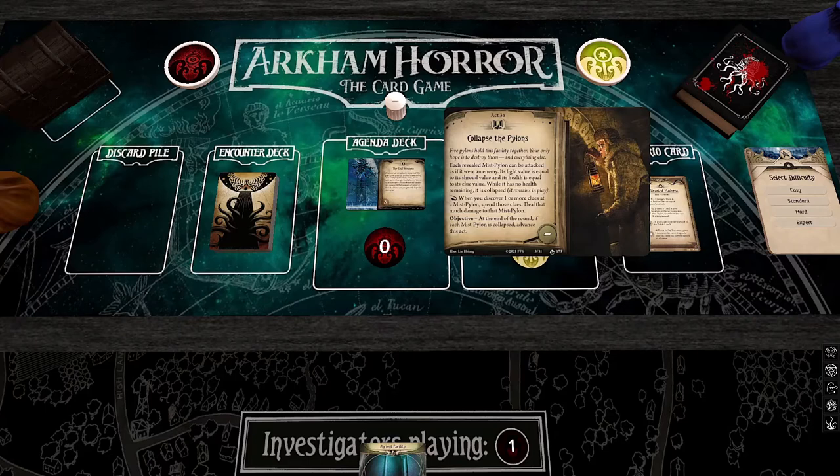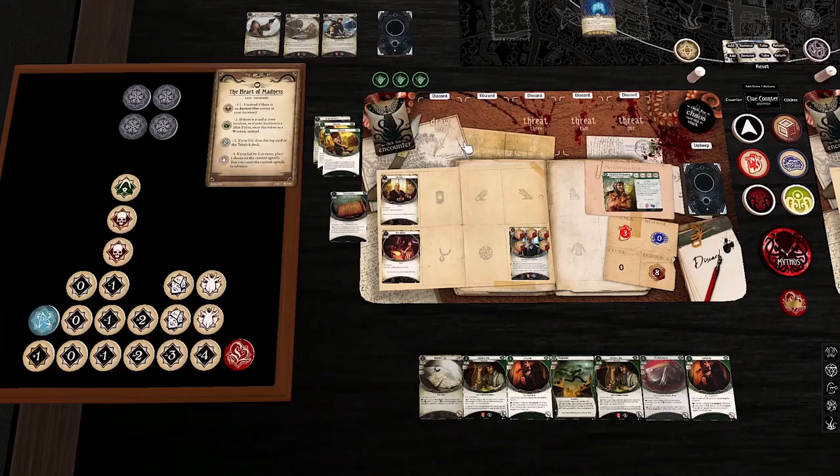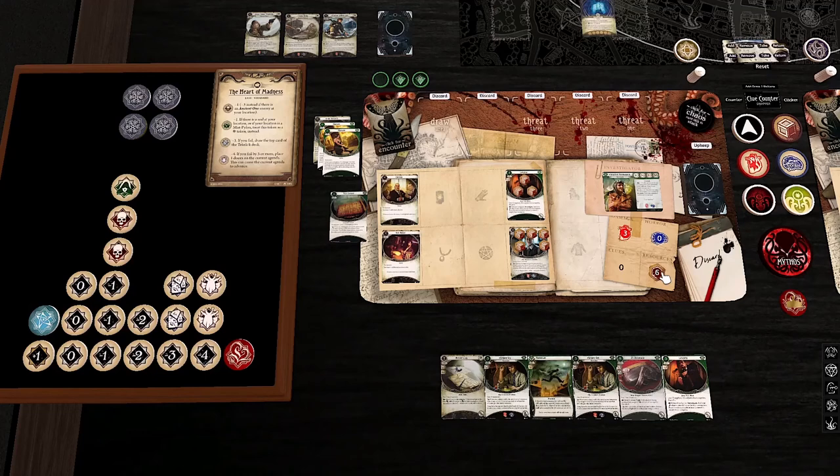The Seal weakens. We've got a three Doom Threshold and Collapse the Pylons. Each revealed Mist Pylon can be attacked as if it were an enemy — its fight value is equal to its Shroud value, and its health is equal to its Clue value. While it has no health remaining, it is collapsed. When you discover one or more clues in a Mist Pylon, you can spend those clues to deal that much damage to the Mist Pylon. At the end of the round, if each Mist Pylon is collapsed, we advance the act.